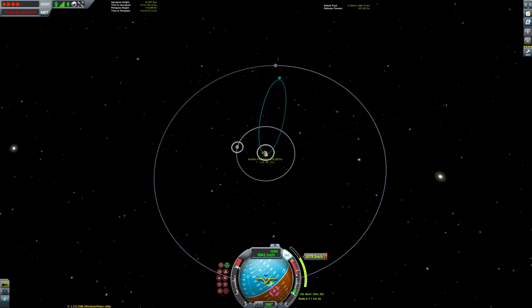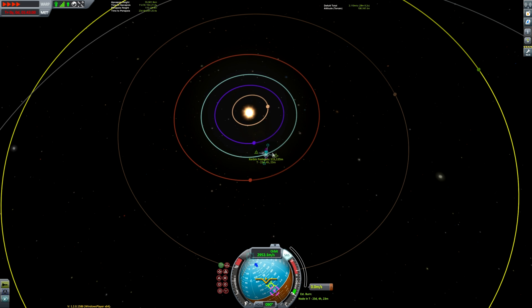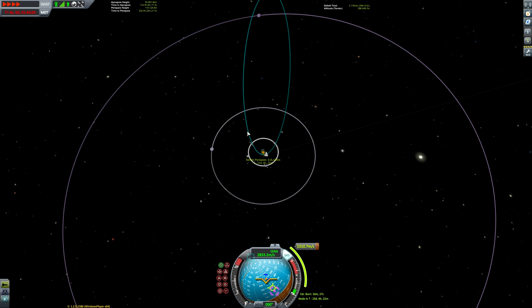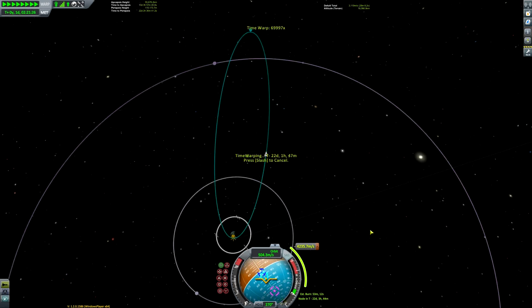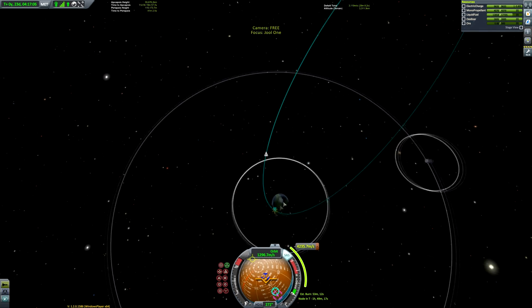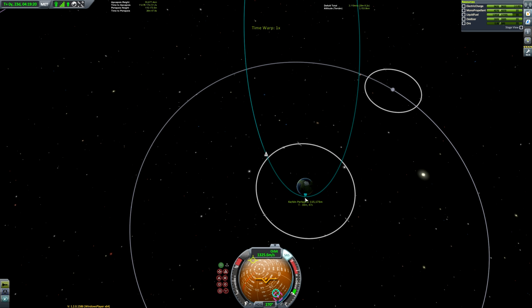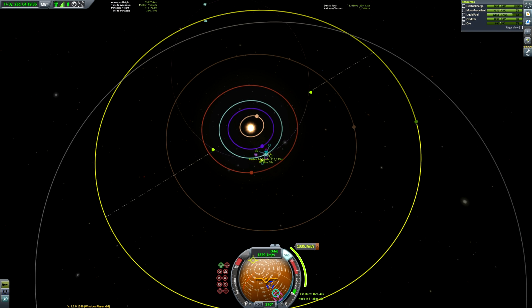It's not the greatest encounter ever, but we have enough fuel in our transfer stage to account for that. Jool is by far the easiest planet to get an encounter with — although it's extremely far from Kerbin compared to Eve and Duna, it has a colossal gravity well meaning its sphere of influence is enormous. The only downside is it requires a lot of fuel, and to take advantage of the Oberth effect we want to spend as much time burning at Kerbin periapsis as possible. You can Google the Oberth effect if you want to know more — I won't go into too much detail here.